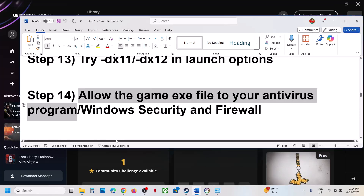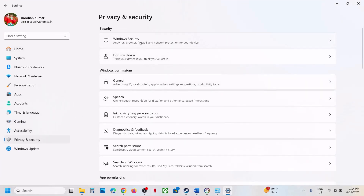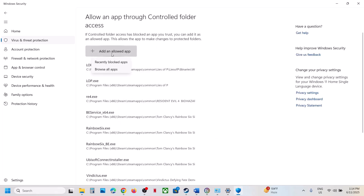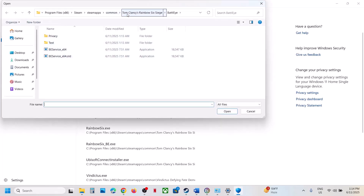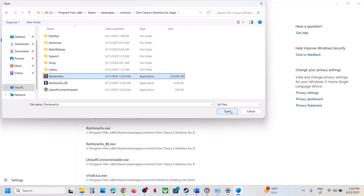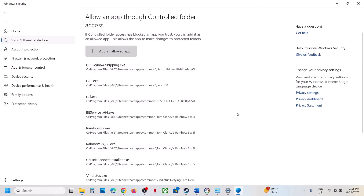The next step is to allow the game exe file through your antivirus program. If you have any third-party antivirus — Avast, Bitdefender, McAfee, or any other — allow the game exe file. If using Windows Security, open Windows Settings, go to Privacy and Security, click Windows Security, click Virus and Threat Protection, scroll down, click Manage Ransomware Protection, click Allow an App through Controlled Folder Access, click Yes, then click Add an Allowed App, Browse All Apps, go to the game installation folder, select the game exe file, click Open.